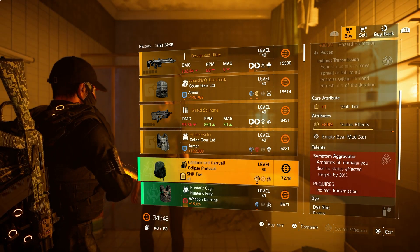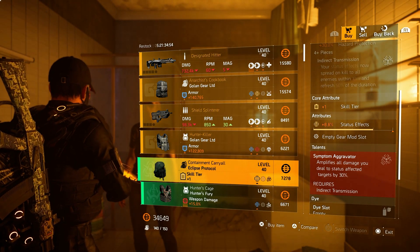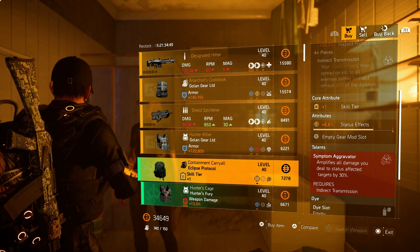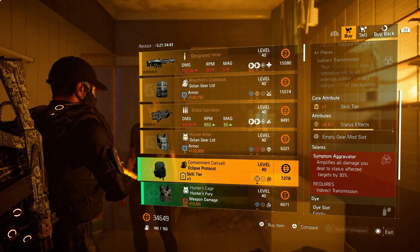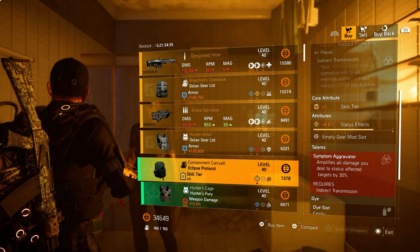Over to the backpack from Eclipse with 8.8% status effect already on there. This could be a very nice buy as well — we only have to optimize 1.2% for the status effect to get it to god roll. If you don't want to go for the status effect, then just craft it. It has a skill tier so we can always god roll it ourselves.